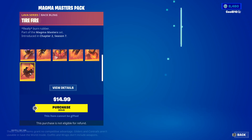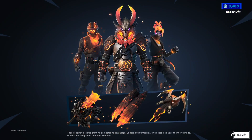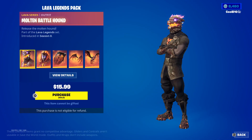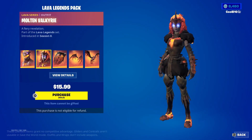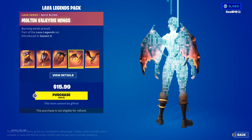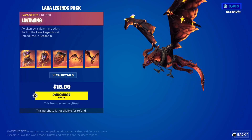Next up we got Magma Masters Pack — Incinerator Kuno, Flaming Dual Camma, Molten Ragnarok, Feathered Flames, Roast Lord, Tire Fire. Then we got Lava Legends Pack — Molten Battle Hound, Molten Valkyrie, Molten Crested Cape, Molten Valkyrie Wings, and Lava Wings.